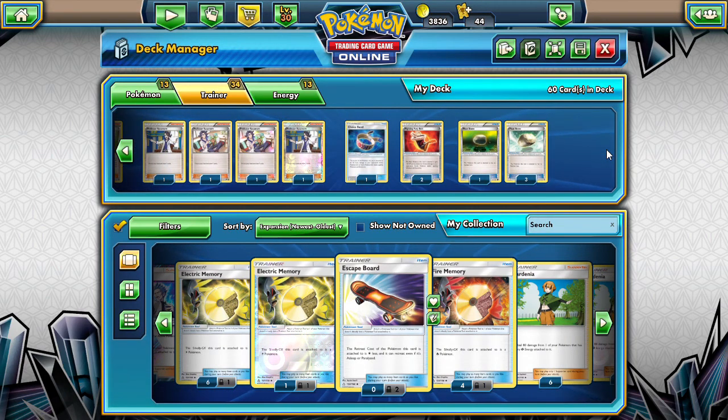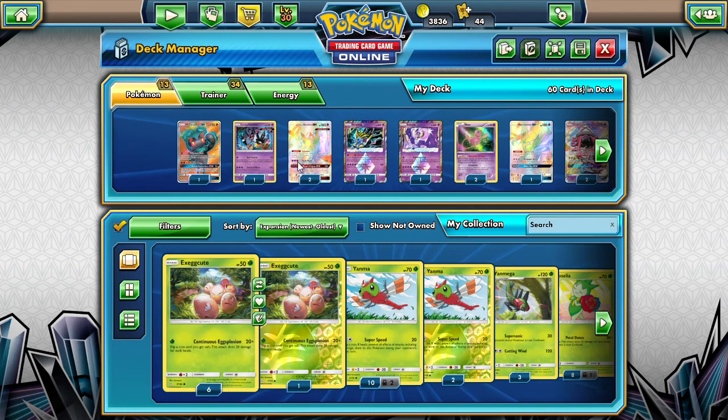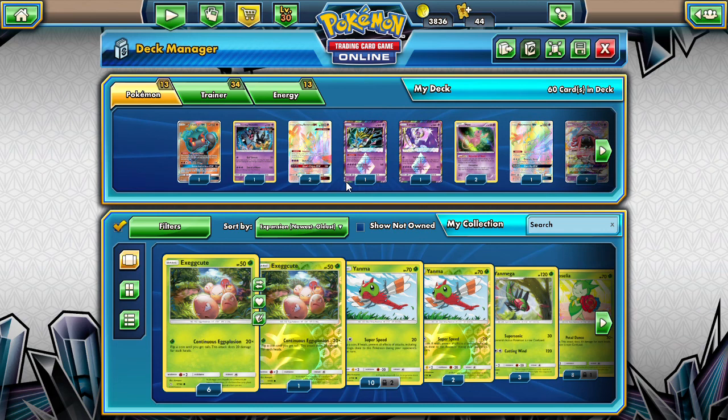We have 1 Choice Band, 2 Fighting Fury Belt, and 4 Float Stones. The 4 Float Stones - we are going to be primarily using Float Stone for everything. We are going to be putting Float Stones on the Necrozma for sure. They will get Field Blowered off and then we will put more on there. We never want to run out of them. And with Fighting Fury Belt, we can put Lunala Prism Star at 200 HP.